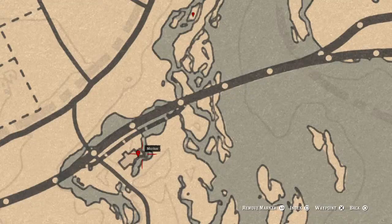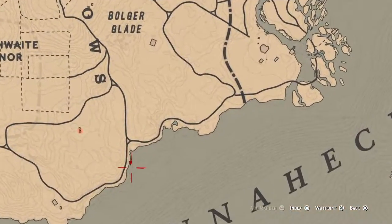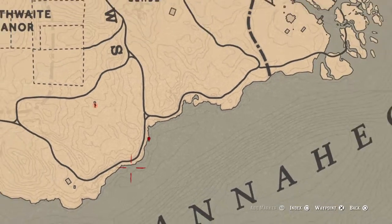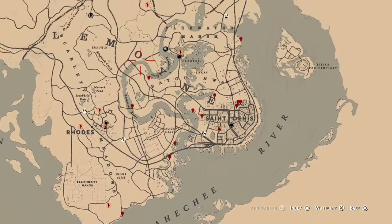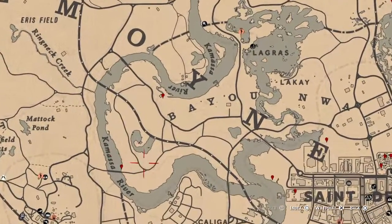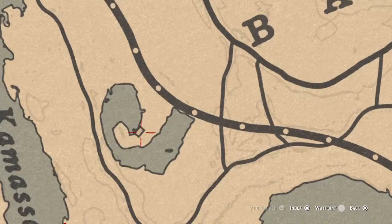This right here is a bottle inside this building, kind of at the beginning of an overturned barrel — it's right there. This right here is a fossil.